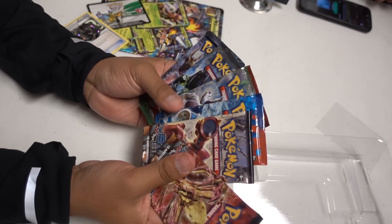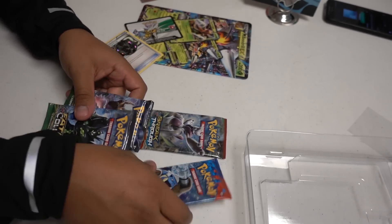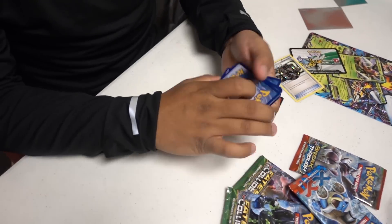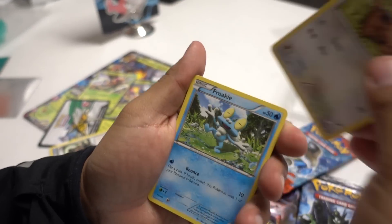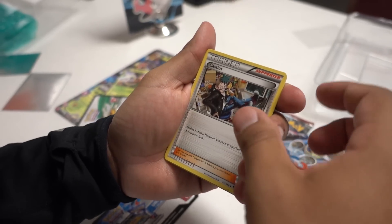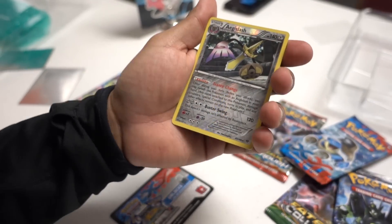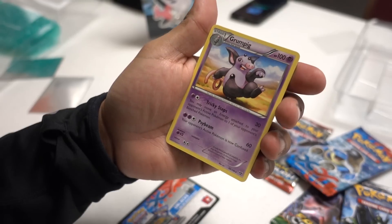We have six packs here. I will do XY and you can do the rest. I just want to open the base because this is probably going to be the last XY pack we open. We got Ledyba, Lickitung, Froakie, Sandile, Diglett, Cassius, Electrode, Hard Charm, a reverse rare, and Grumpy.